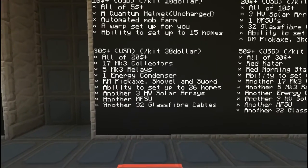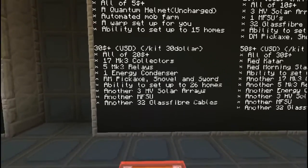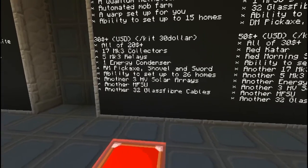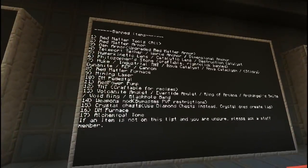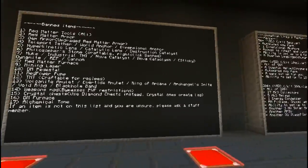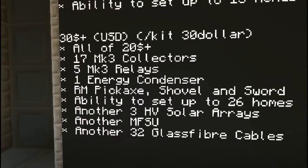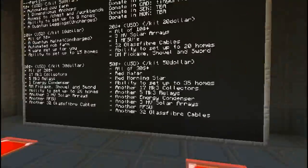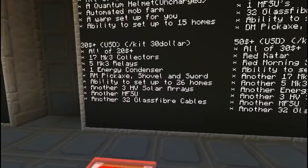For $30, all of that plus a bunch of Mark III collectors and relays - that basically has you set for life with an energy condenser - red matter pickaxe, shovel, sword, ability to set up to 26 homes, another three high voltage solar arrays and another MFSU. I don't believe the equivalent exchange stuff is banned, so I'm not sure that one's really all that big of a deal. High voltage solar arrays are always important. Still very cool, and you also get the red matter stuff.